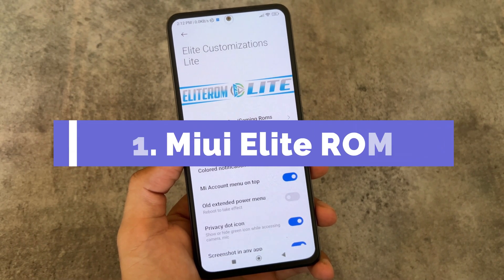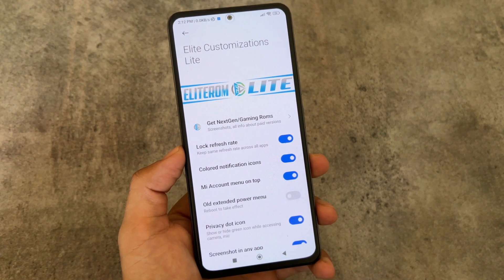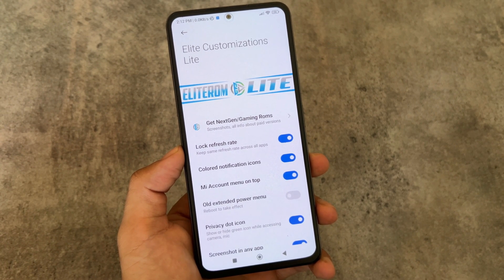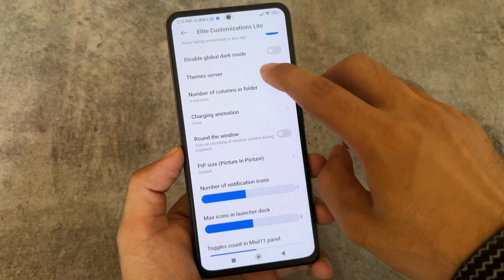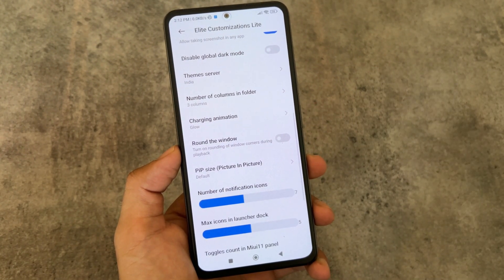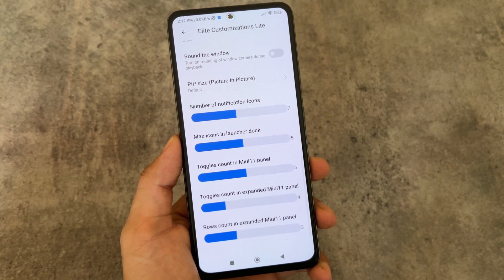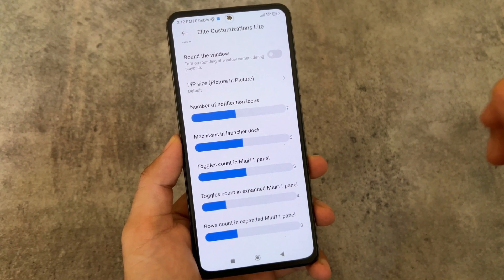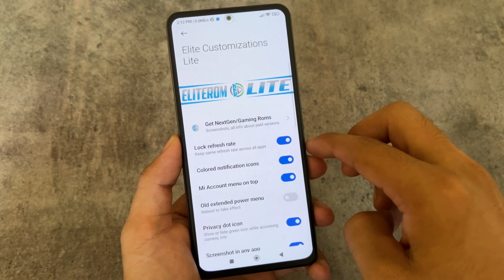MIUI E Light Edition has two kinds of versions: MIUI E Light Custom, which is a pro paid edition, and MIUI E Light, the free light edition with some customizations. It gives you useful features like the theme server, the option for rounding windows, customizing the maximum icons in the launcher dock, and the toggles count in the expanded MIUI 11 panel.